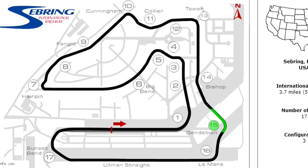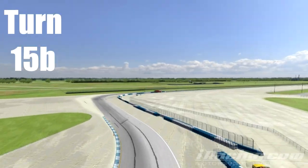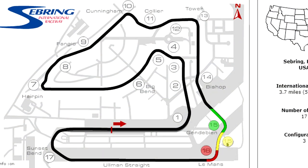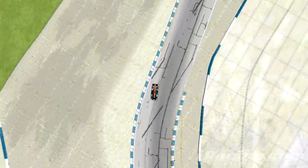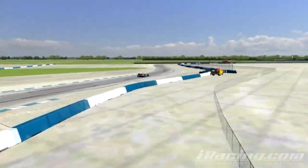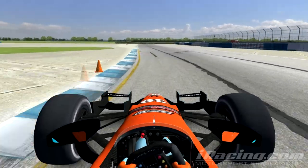Turns 15 and 16 are actually three corners — let's call them 15, 15B and 16. The complex starts off with Gendebien Bend, a right-hander that starts things off. This corner can be taken at medium speed but it is deceptively sharp. Many drivers find themselves overshooting this corner and going off to the left, over the curbing that will pop you up into the air and ruin everything. The high curbing to the inside will also unsettle the car.